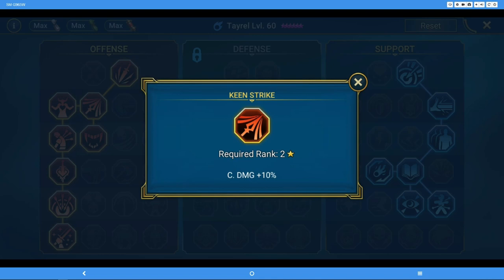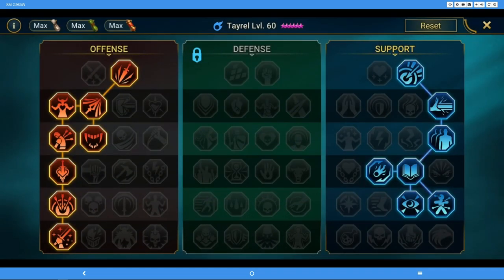Keen Strike gives 10% crit damage — that's pretty much a no-brainer, most people choose that one by default. Just to mention: in the offense tree, the left two columns are more PvE-related and the right two columns are more PvP-related, though there are some exceptions.